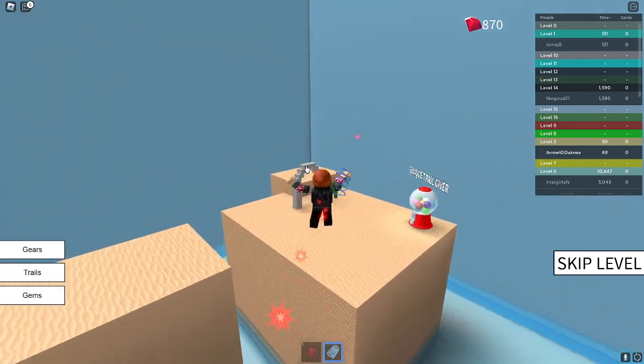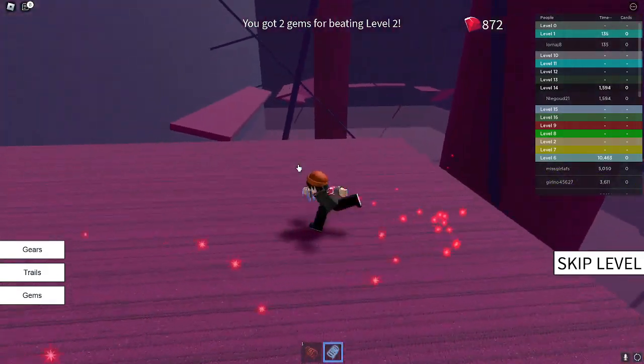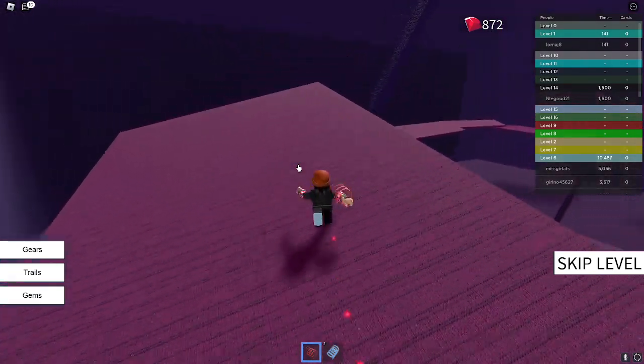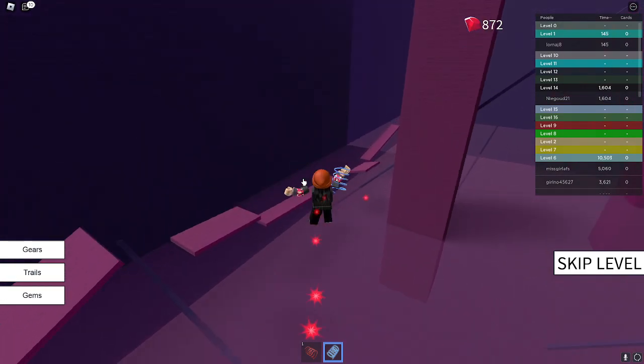So what defines jumpless? Basically any time the spacebar is pressed is a jump — that is it. I cannot press the spacebar. I will be using the speed coil to go a little bit faster so I don't have to run through the entire track.